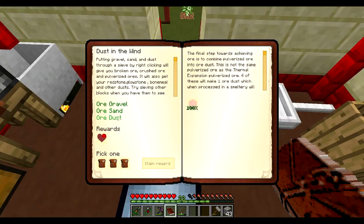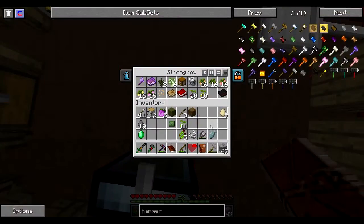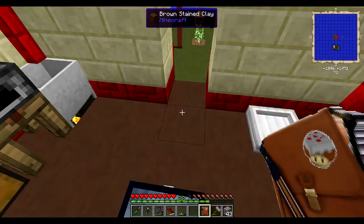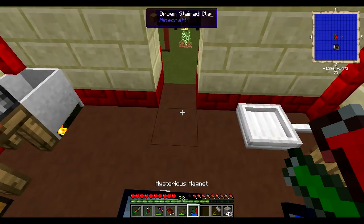So you can do that and do that, and then eat that one. Put that in there. Let's hope it's a good one. What does it say? Basic. No, what is that?